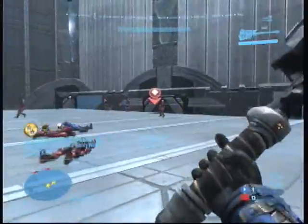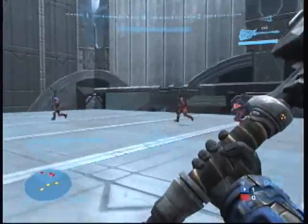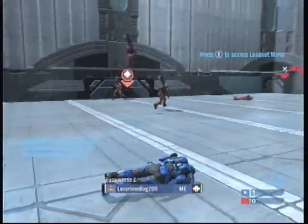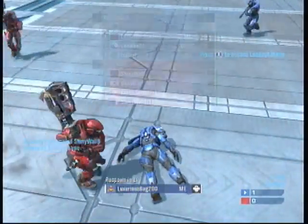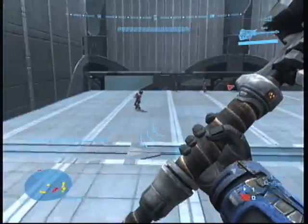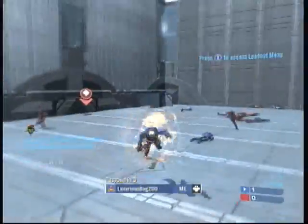A good strategy — well, a strategy that I use — is when the round starts, I wait for everybody to go filing in for the bomb. And I just kind of wait right out of reach of those gravity hammers. I wait for everybody to die and I swoop in and grab it. Grab the bomb.